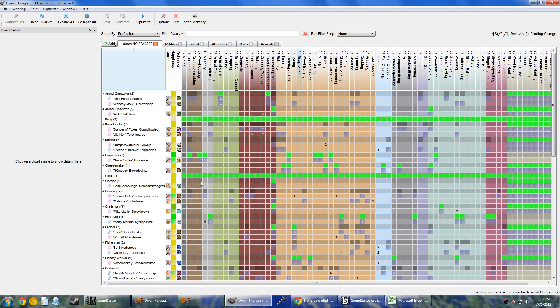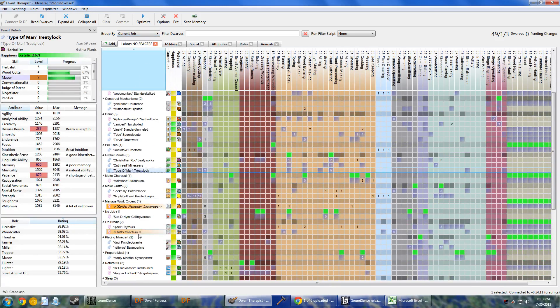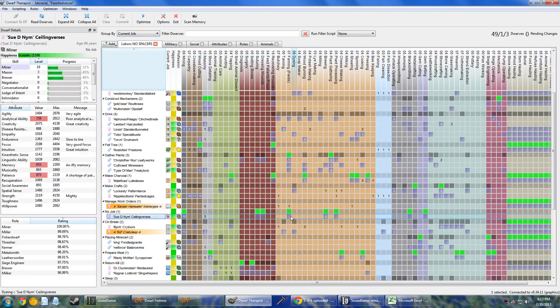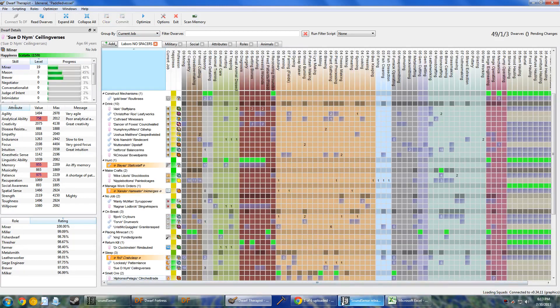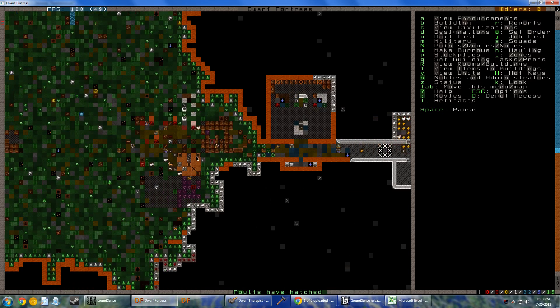Let's pause the game. We'll go by current job, and if you don't have a job, you are now going to be a butcher. Go butcher some chickens. We have a new lamb. Pulses have hatched — just in time, sweet.